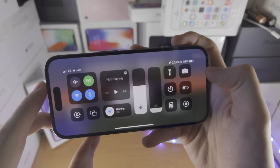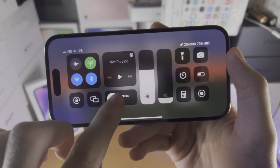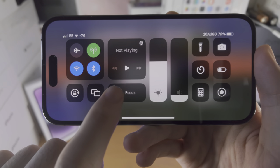If you slide down from the top right side, you can see gaming mode is on. If you long press here, you see where the focus is. If you tap on the gaming icon, you can turn it off.